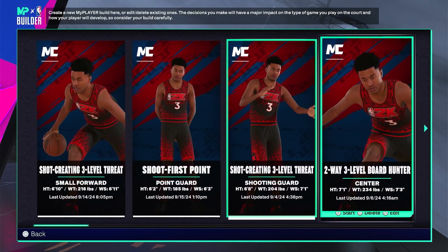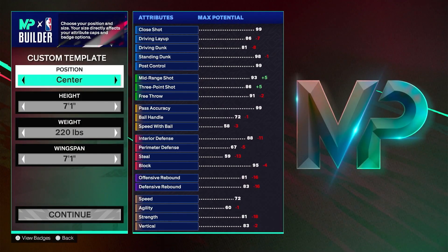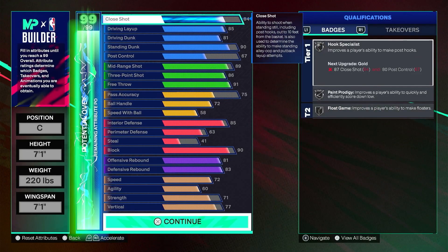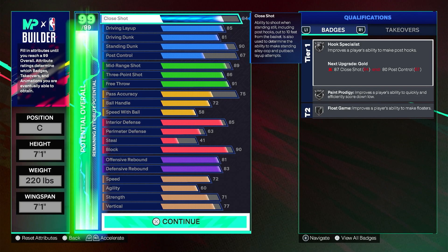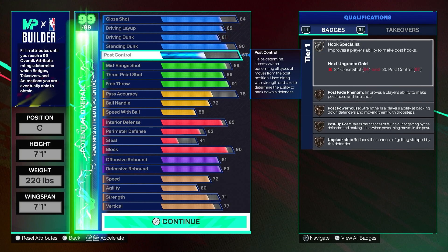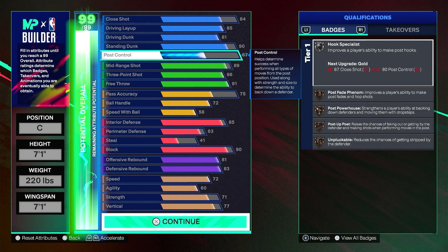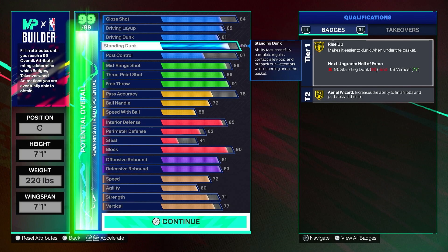I've been testing through trial and error, and some builds I really like, some are iffy. I'm gonna show you this center build I made today — it's a 7'0", 220 lbs center, wingspan is pretty small at 71 but wingspan doesn't matter that much this year. Close shot is 84, which is pretty good for post game. Post game this year is incredibly OP, that's why I put it up. Driving layup is 85, driving dunk is 81, standing dunk is 90 — pretty good, you could be dunking on most people.